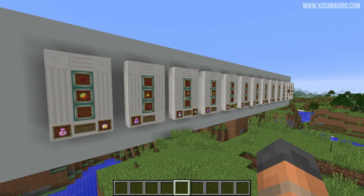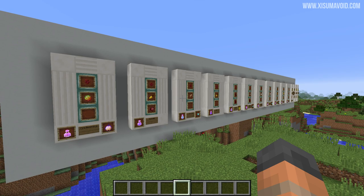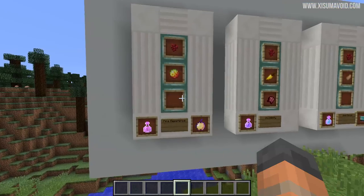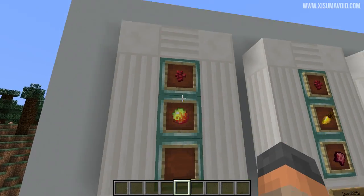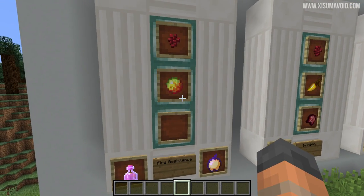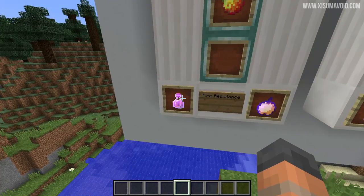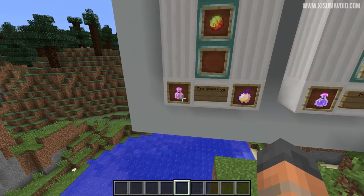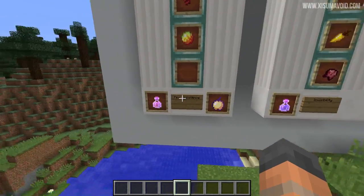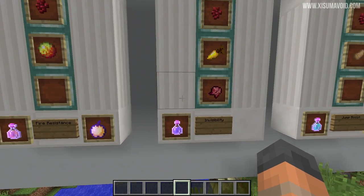When it comes to the order that you will consume these in, we will get to that later in the video. So we have the brewing recipe for fire resistance — nether wart and magma cream. What I haven't included is redstone dust, which will take it from 3 to 8 minutes, but some potions are actually halved in duration and that will be mentioned. You can also get fire resistance from a notch apple as well.